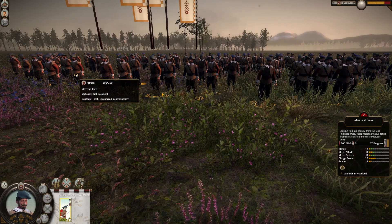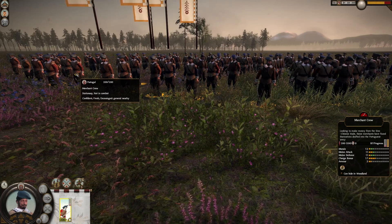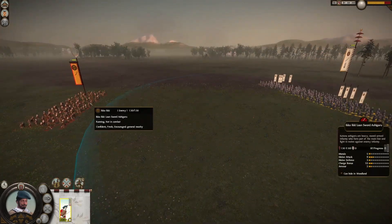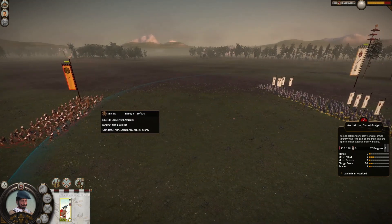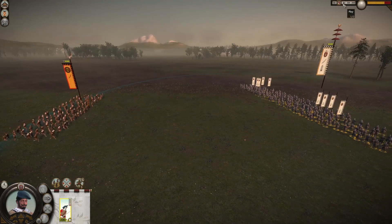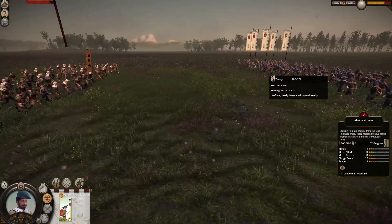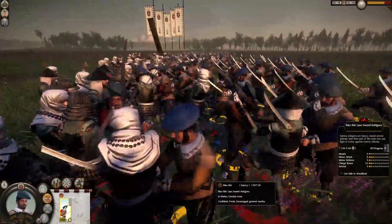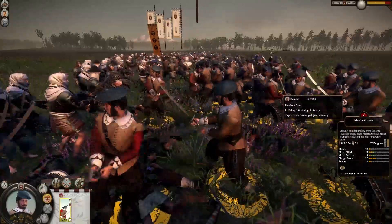Welcome to the second fight. This time the merchant crew is fully upgraded. Now they have 12 morale, 11 melee attack, and 11 melee defense. So with these stats we will probably win against the lower number units — the Ikoiki Lonesword Ashigaru. Last time they killed around 80 of us and we killed around 50-70 of them. We broke super fast and that's how it shows — we still had over half our unit when we routed.